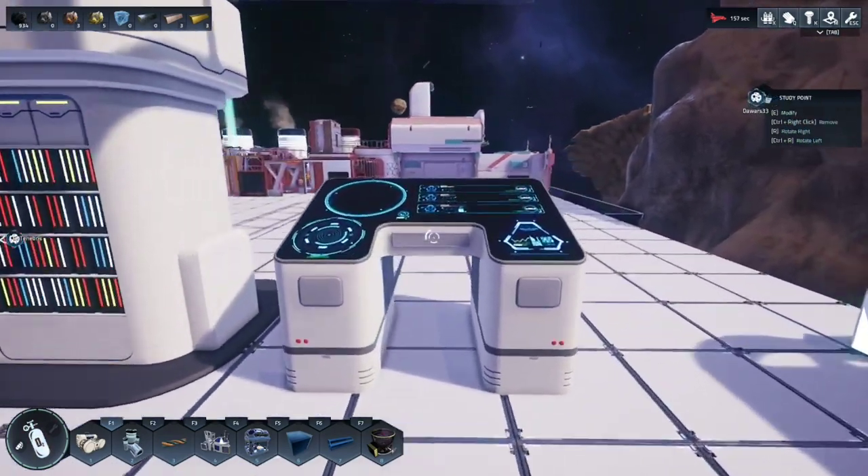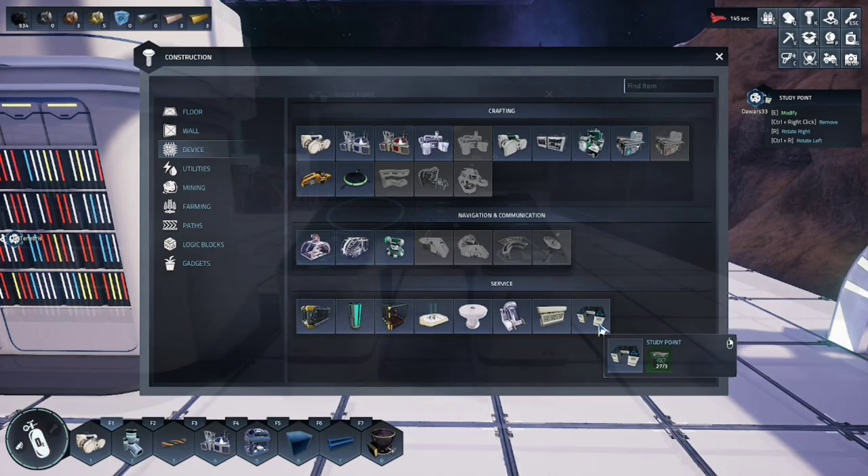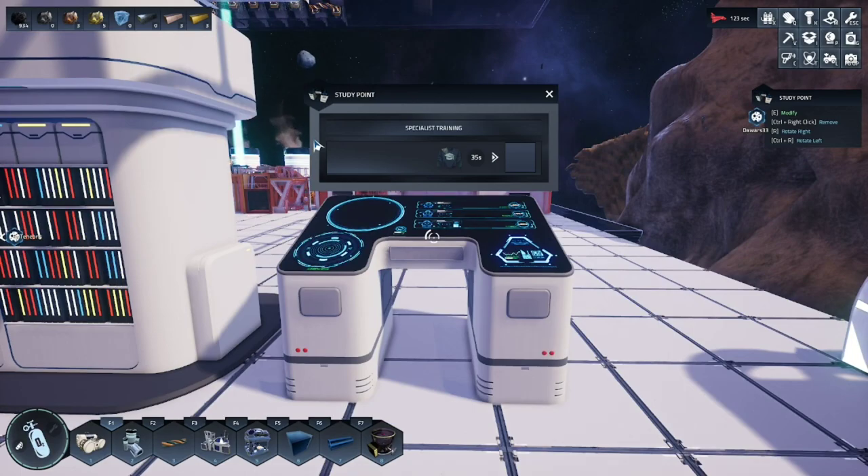Once that's done, go ahead and place down your study point. You will find it in the same location under construction, device, service at the bottom all the way to the right. It requires three gears.